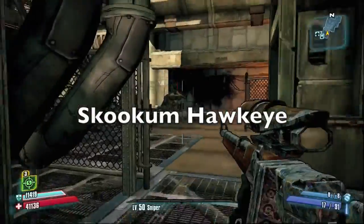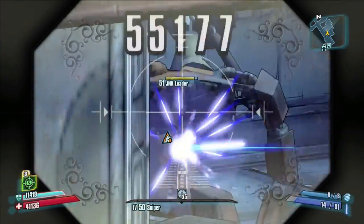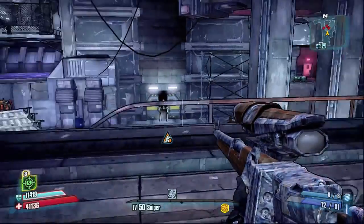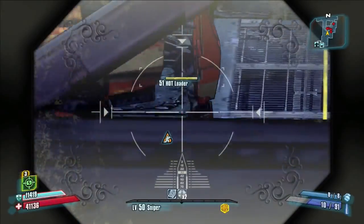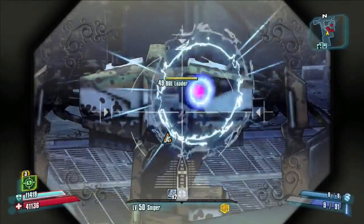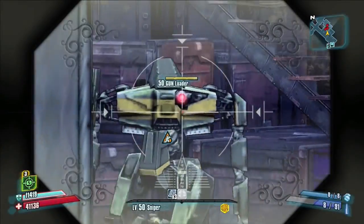So now we go to Washburn Refinery and test out a few other guns. Starting with the Skookum Hawkeye — the first few shots I was just getting the feel for it, I wasn't used to the zoom, but once I got the hang of it, criticals on robots with the Hawkeye are just epic. There's no better way to describe it — they're dead. You hit that red dot of their eyeball and they are gone.